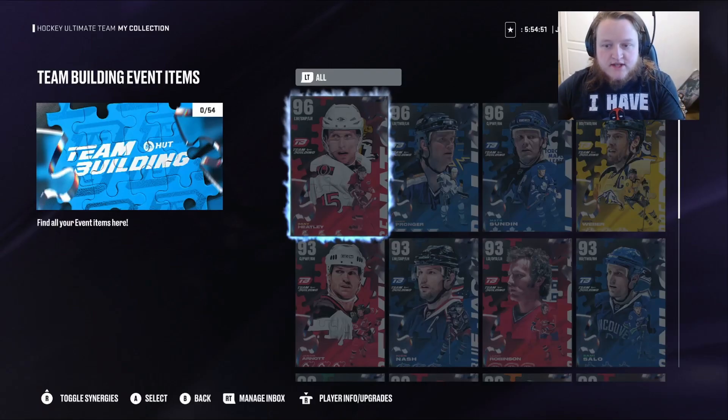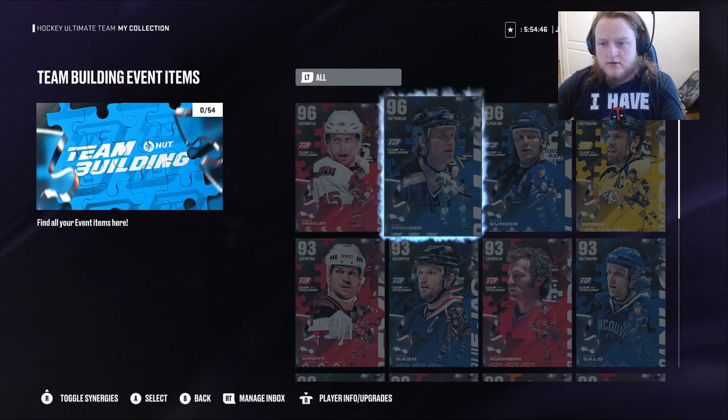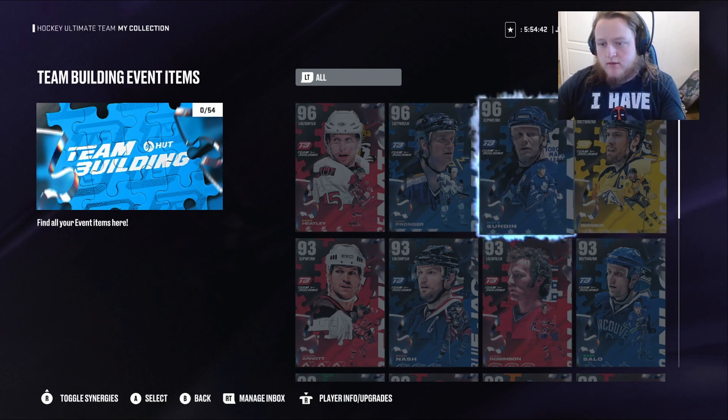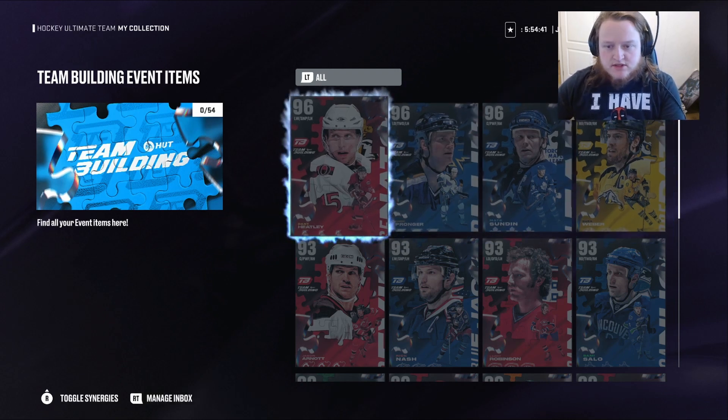Hey everybody, we got 96 overall Team Builders yesterday in NHL 24. Let's go check them out and see which ones to pick first. It looks like we got Danny Heatley from the Ottawa Senators, Chris Pronger from the Blue Jackets, Matt Sundin, and Shea Weber.